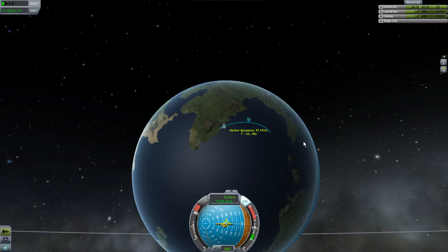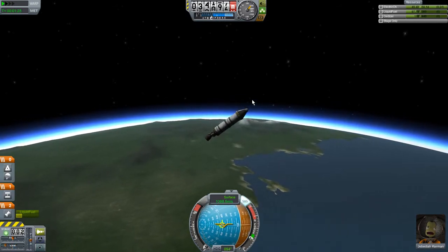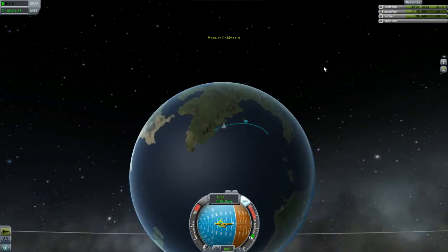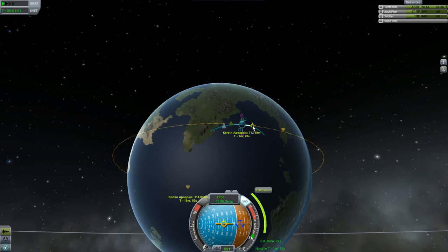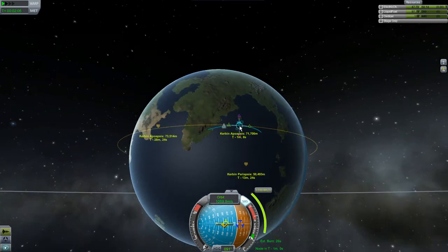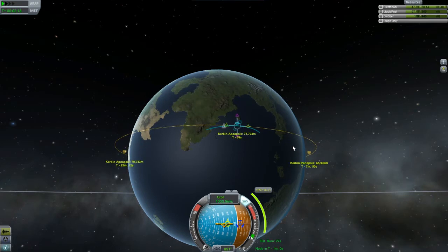We're going to get this up to about 75 kilometers or so, then hit X to stop. We're still fairly low in the atmosphere so we're losing some speed. We're over the ocean now. We'll wait and do a crew report and see if we get into orbit. We're going to be just over the atmosphere. I'm going to set a maneuver node to see how much burn I need to get into an actual orbit - I'd like it to be a very small orbit. Okay, 74 by whatever - 27 second burn? I think I might have that in me.